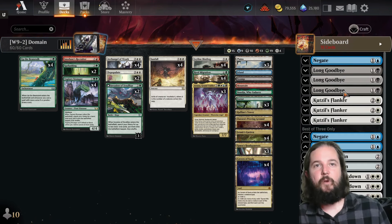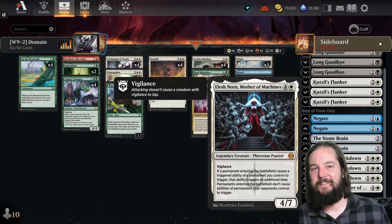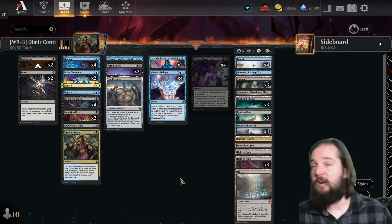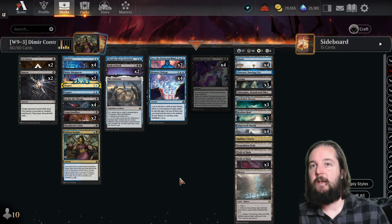Elish Norn specifically — I was curious to see if this one was going to make it into a list, and I was happy to see it there. Third place was taken down by Dimir Control by FERMTG. This one's a new archetype — we haven't seen this one before.